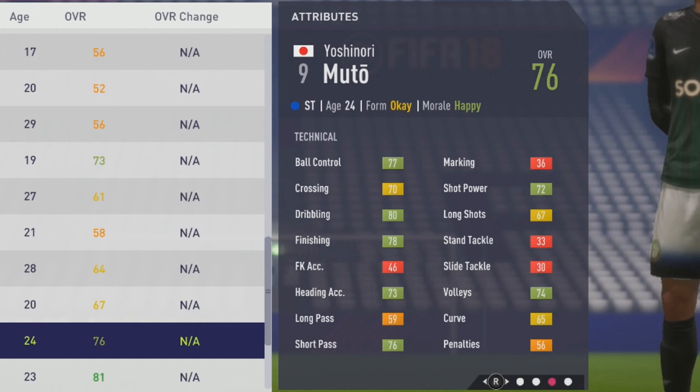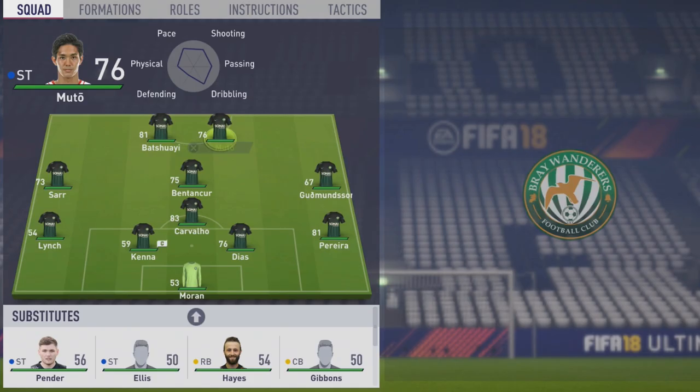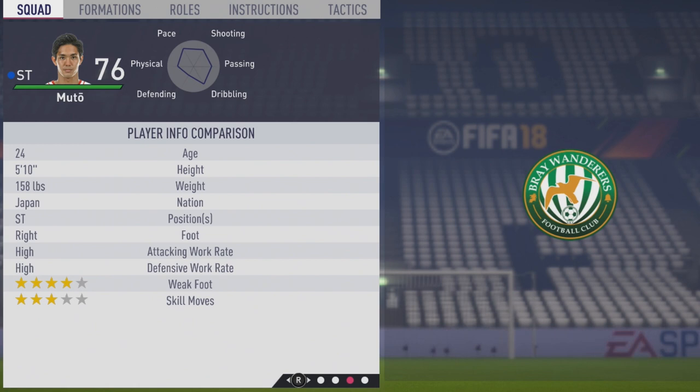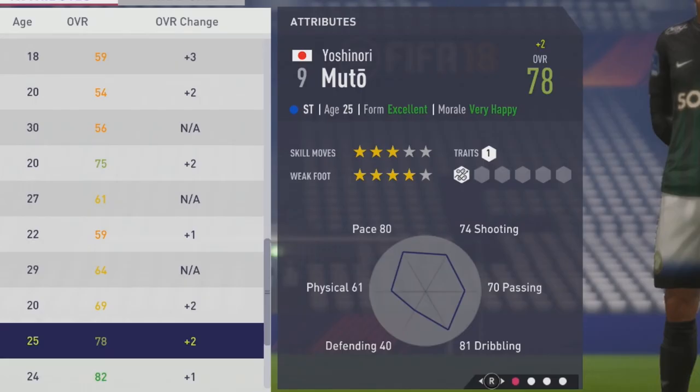Moving on to his play information: he is 5'10", right footed, with high/high work rates, 4-star weak foot, and 3-star skill moves. He has the Technical Dribbler trait on him from the start.